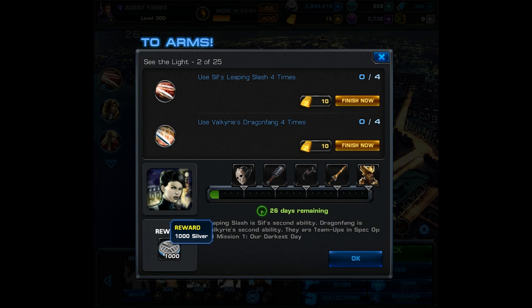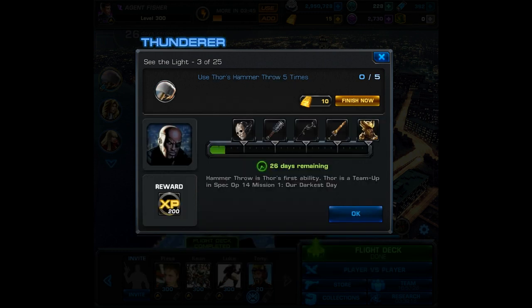Moving on to task number 2: you must use Sif's Leaping Slash 4 times and Valkyrie's Dragon Fang 4 times. The reward will be 1000 silver.